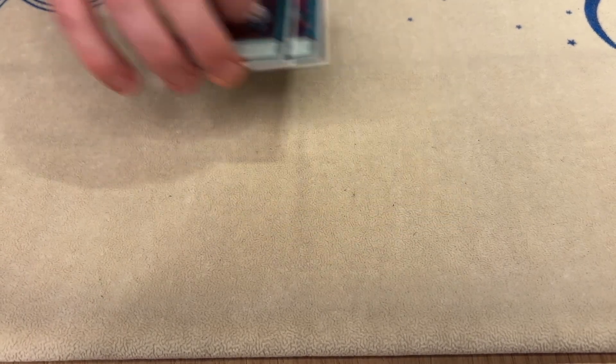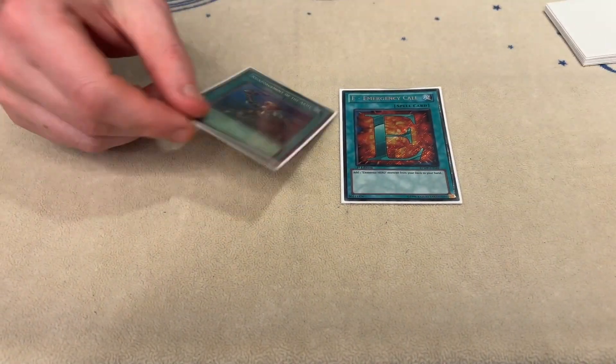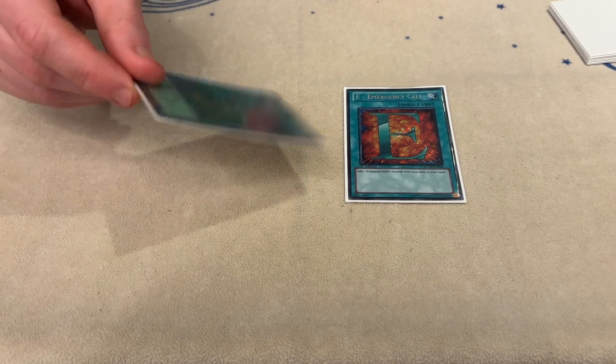Did you see the Ulti more than the Common? No comment. One Econ and one Rotor — that's to search out Heroes, and nine times out of ten this also searches out a Junk Warrior. But very occasionally you just need to search a Stratos to get over something like a Fossil Dyna, because that does come up.